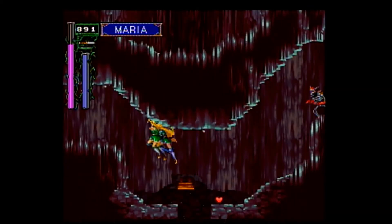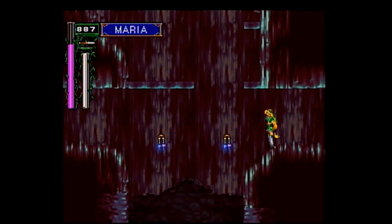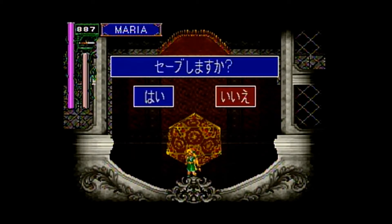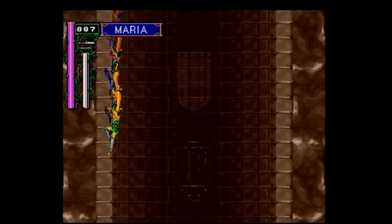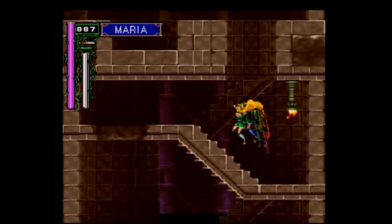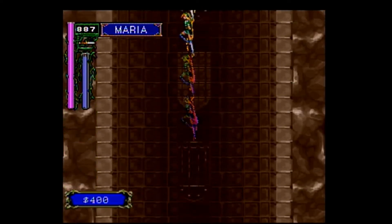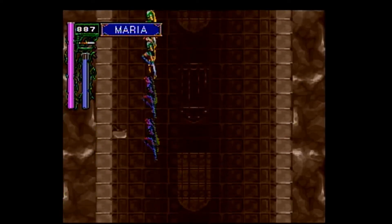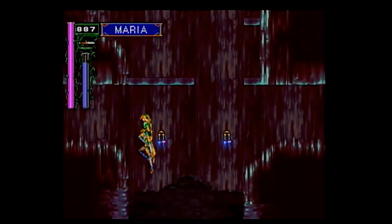I think back to Harmony of Dissonance, which I believe came out shortly after this one. I think it went Symphony of the Night, then Circle of the Moon, then Harmony of Dissonance. You can tell that Harmony of Dissonance borrows an awful lot from this game in that the main character is like a white-haired pretty boy with long, beautiful hair, and so forth — even though he's a Belmont, who have never had white hair, so go figure.